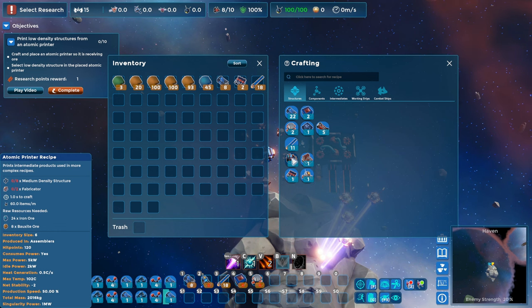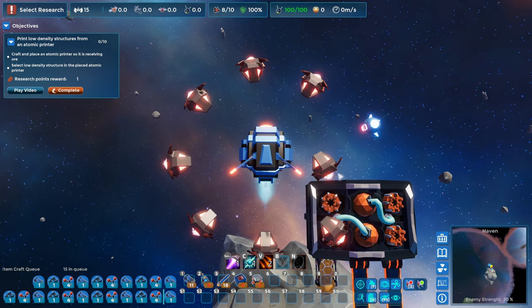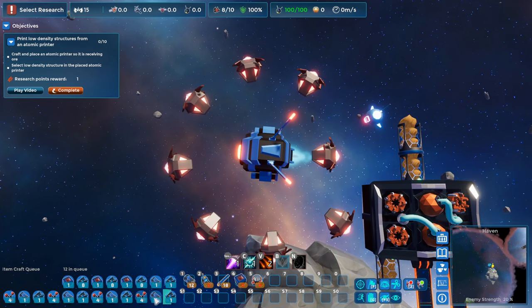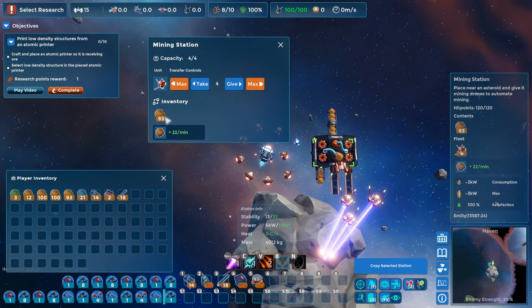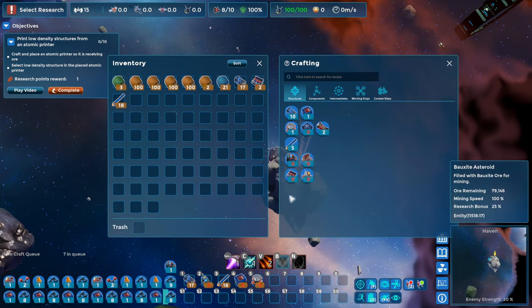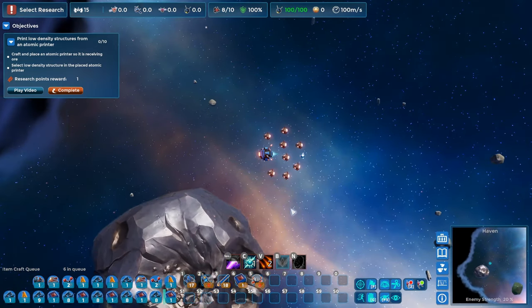Print low density structures from an atomic printer — craft and place an atomic printer so it's receiving ore. Atomic printer, I think is this guy. Get that queued up. I've got connectors. I'm going to get this connector set up, waiting on things to craft. We've got quite a bit of stuff left in the queue. I can collect bauxite out of here to keep these guys going. And waiting for things to craft, I do have another mining station. While we're waiting, let's set up a mining station over here at the iron asteroid.